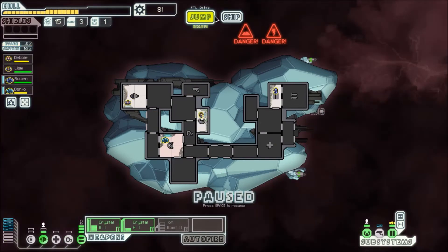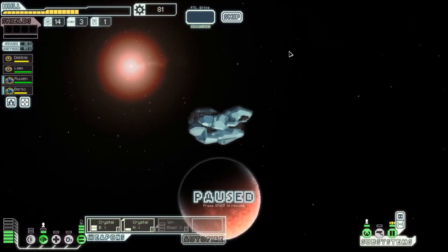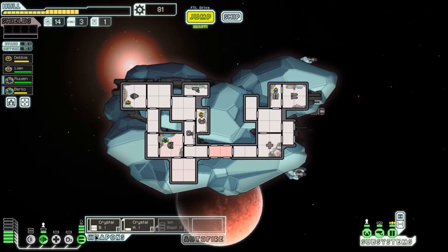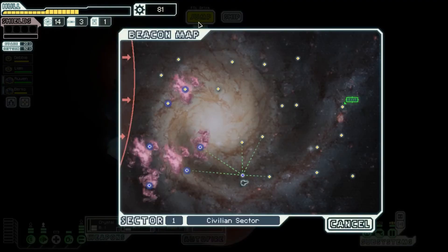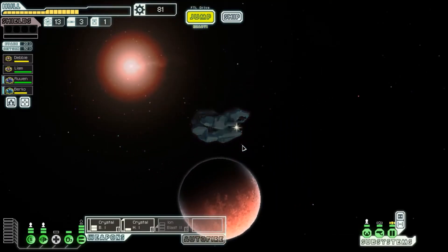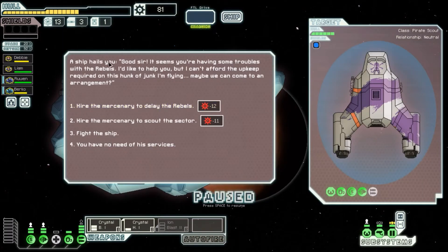We can get out of here. Your scans reveal no life — this is a good thing. We just got really screwed over by some ion plasma storm things. A ship hails you: 'Good sir, it seems you're having some troubles with the rebels. I'd like to help you, but I can't afford the upkeep required on this hunk of junk I'm flying. Maybe we can come to an arrangement.'